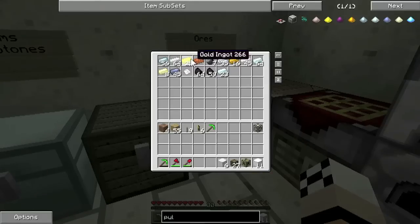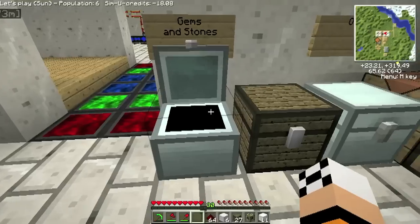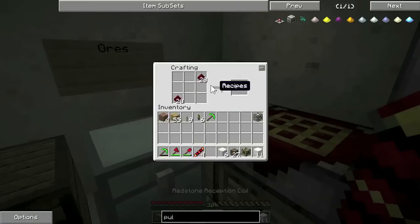Let's have a look — got quite a bit of gold now, I'll make a few of those. Lots of redstone. So what was it? That in the middle... yeah, so that's the redstone reception. Used in a lot of thermal expansion machines. So I'll just grab a few there.